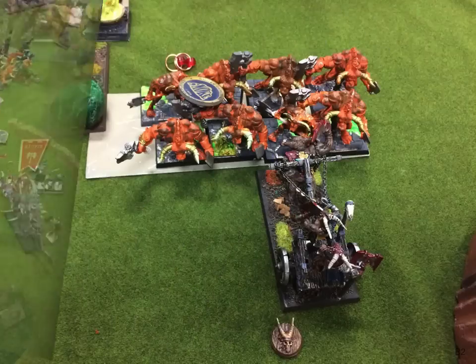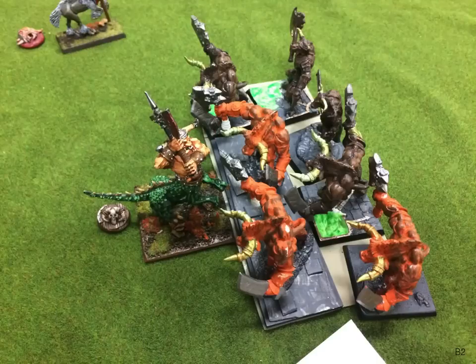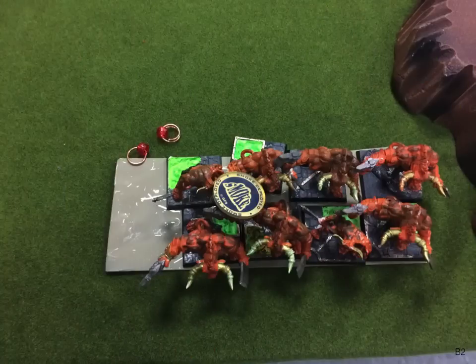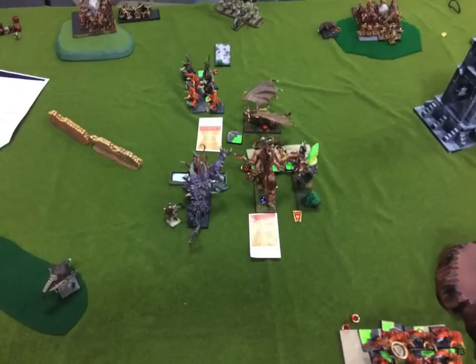Minotaurs on the right charge my chariot — he'll easily kill it and overrun but won't be in a great position. Top left, his minotaurs charge the razortusk — when he overruns, my giant will be able to charge their flank, though I'm not sure I want to do that. Down here we continue the fight, and now that he didn't get the charge I'm much more confident. The minotaurs on the right go all the way to the edge of the table; over here he kills the razortusk. We fought again and he was on snake eyes — he made it again. We go to the top of turn three.